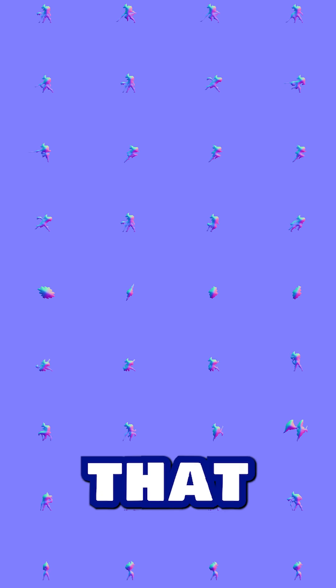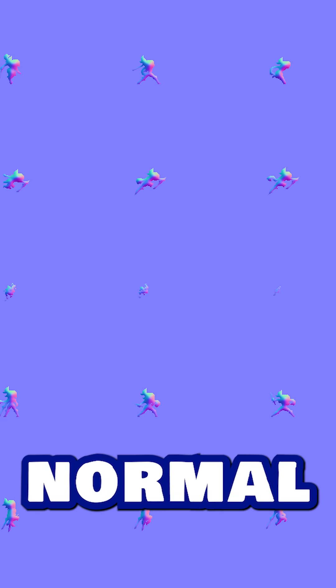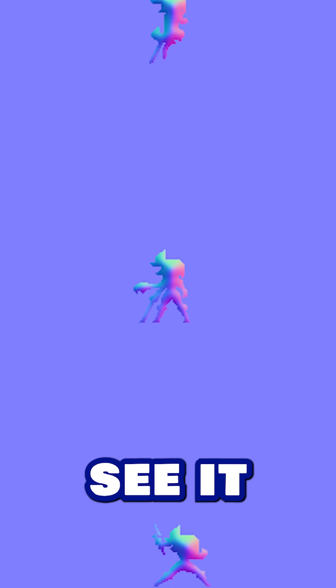A normal map is just a texture that defines how your character reflects light. That sounds kind of complicated, but just take a look at this. I generated a normal map for Isadora's sprite sheet, and you can see it has some wild colors going on. These colors represent directions — a green pixel is pointing up, a pink pixel is pointing to the right, blue is to the left, that sort of thing.